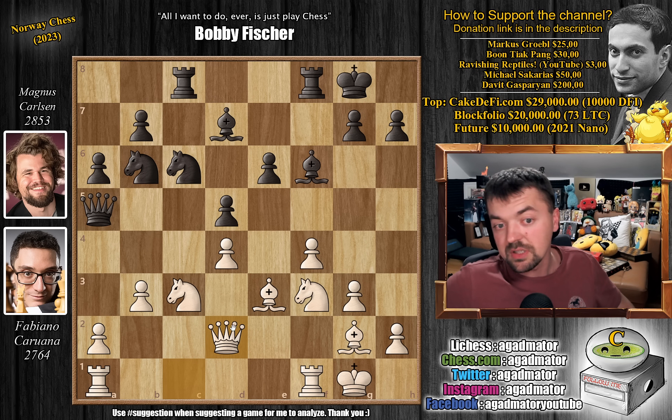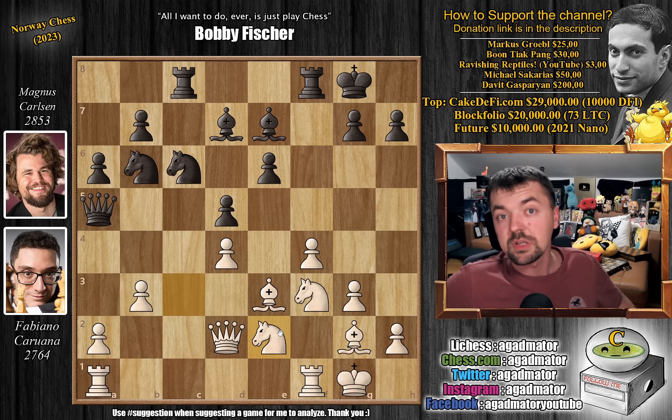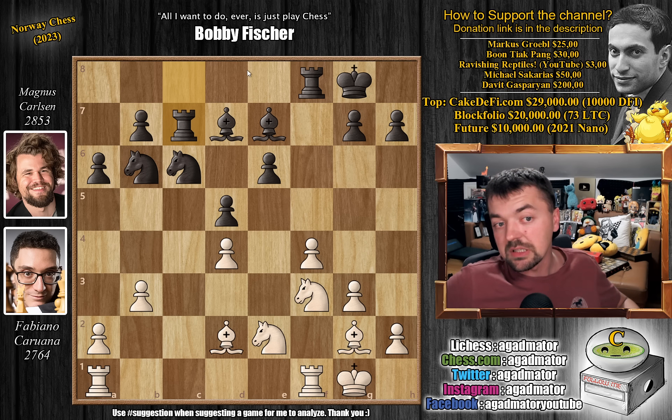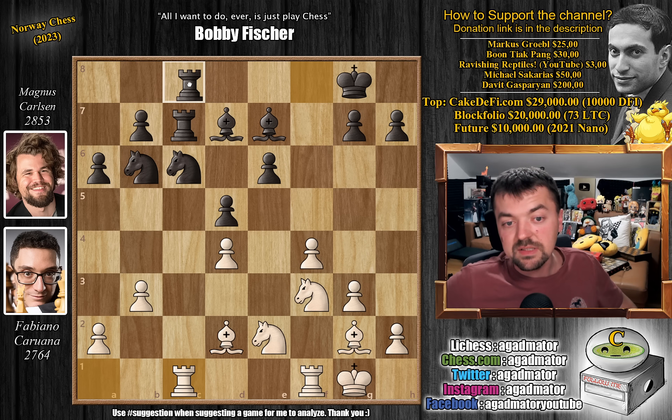Bishop to e7 first and now knight to e2 offering a queen trade. Magnus accepts with captures on d2. Bishop captures on d2 and now rook to c7, getting ready to double up on the c-file. Rook a to c1 and now rook f to c8.